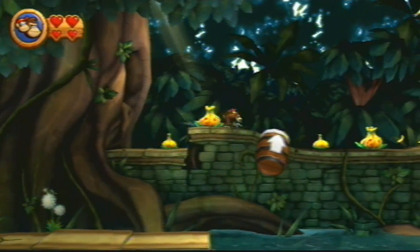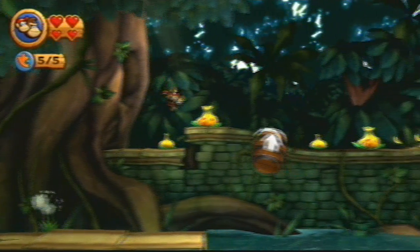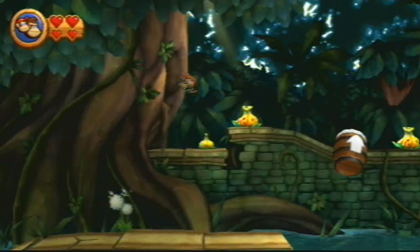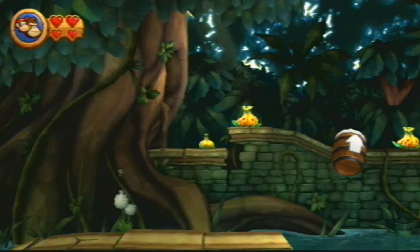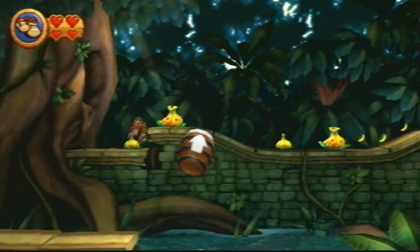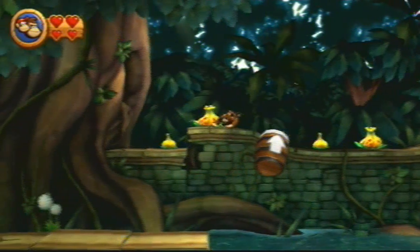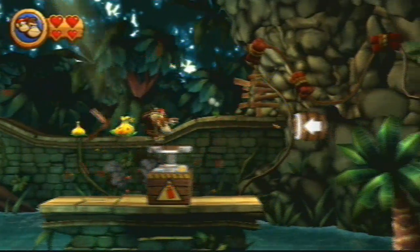I've got it now. Apparently I need to jump into this tree, and that gives me the puzzle piece. I don't even know how I found this on my 200% file. Squawks didn't help me because I never went into the background. I did that cheat where I rolled, and then I went over there to the TNT. And now I have to do the whole level again. How funny is that? This is not my day - I was so excited with my no time limit, and then failure occurred.